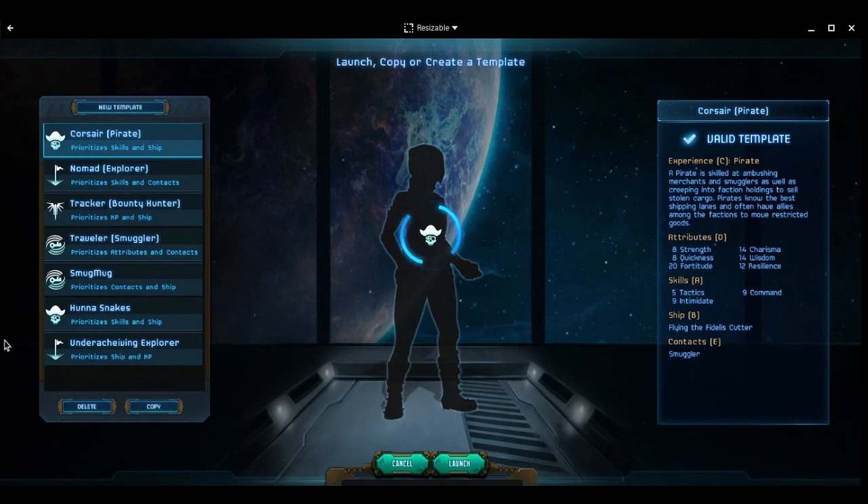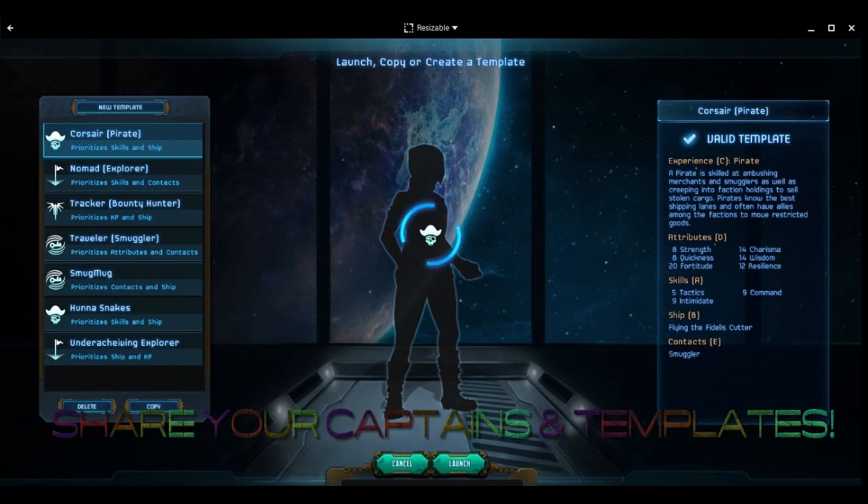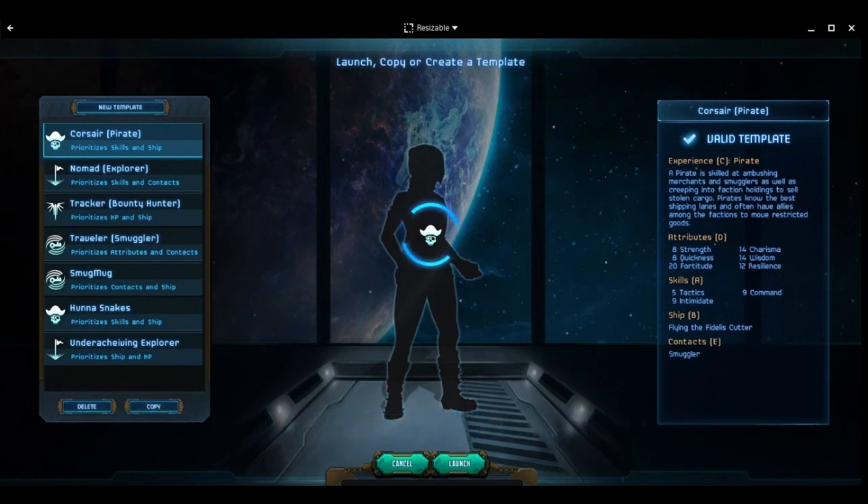There are a few requirements for this challenge. No buying from faction worlds — you can buy from indie worlds and sell at any world or exchange. As this is a pirate challenge, we want to emphasize plundering and capturing goods from other ships, focusing the vast majority of work on plundering instead of buying from exchanges. Some gear, weapons, and armor you have to buy from contacts — that's the only way. Finally, five of your crew must be conscripted from another ship by the end of the challenge.